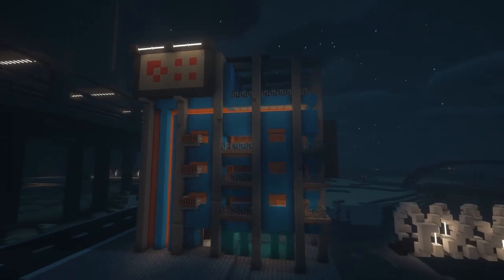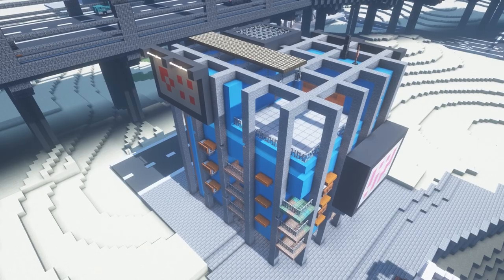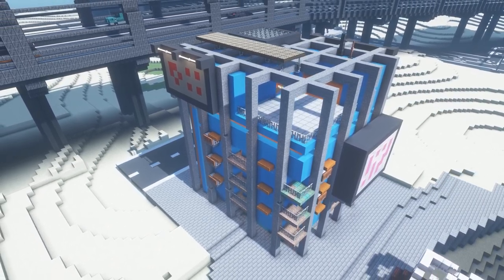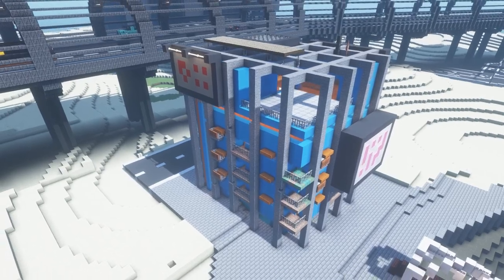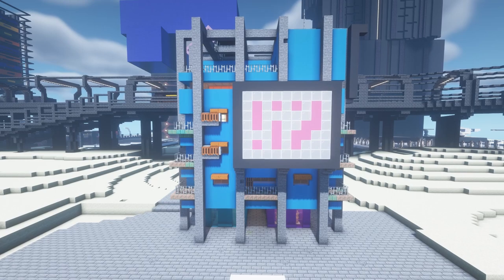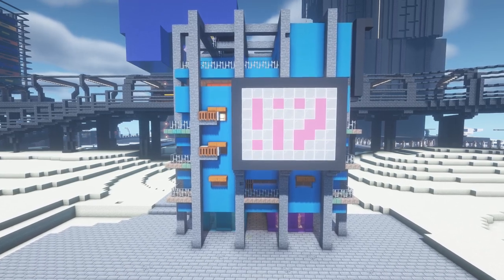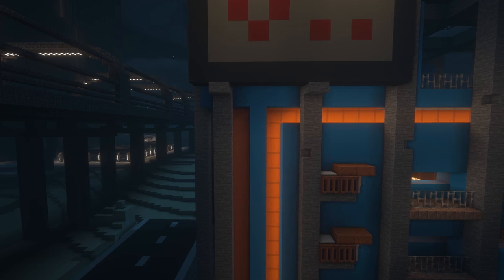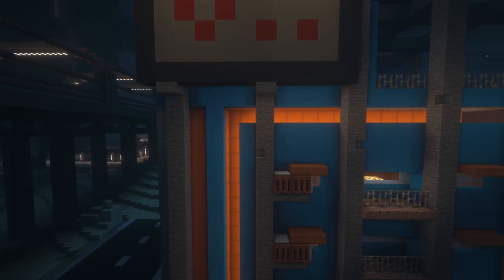For the mixed-use apartment building I used stone to create a skeleton that looks like pure concrete. I wanted to have a more colorful building for once, so I used light blue concrete contrasted with orange elements. Around some areas of the building there is an orange neon light element — every good cyberpunk city needs a lot of lights and that's an easy way to get them.